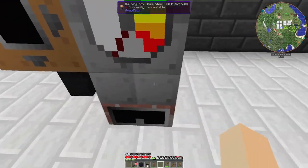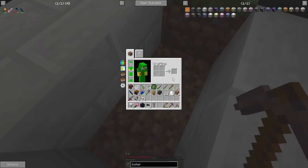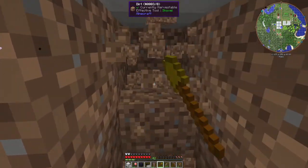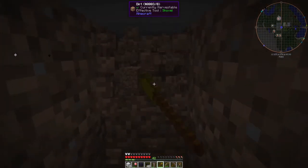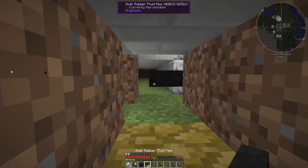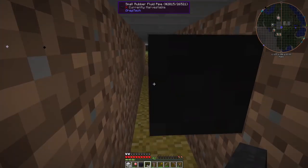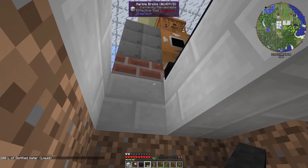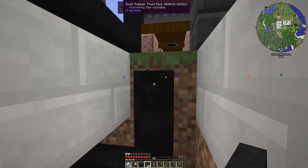All right, so now we need to get our two fluids in here. Let's dig down and over to the water line — there it is. We're just going to run this right along here — is that connected? Yes. And we're going to take this one up right here — it's going to connect right there.